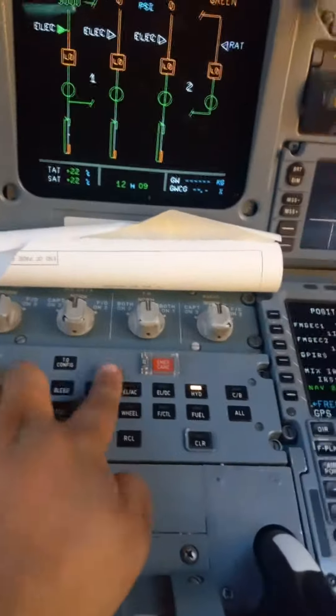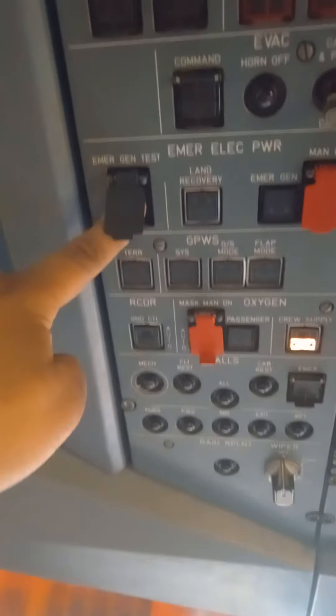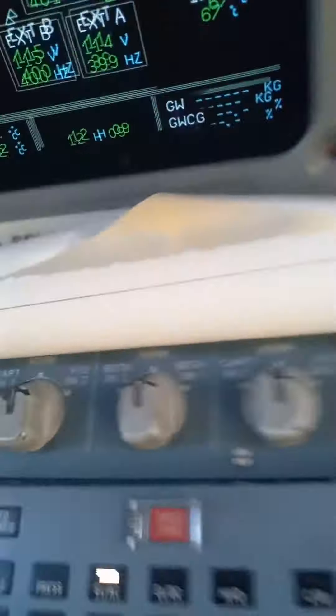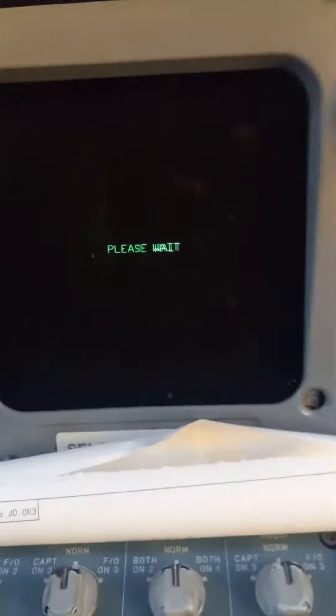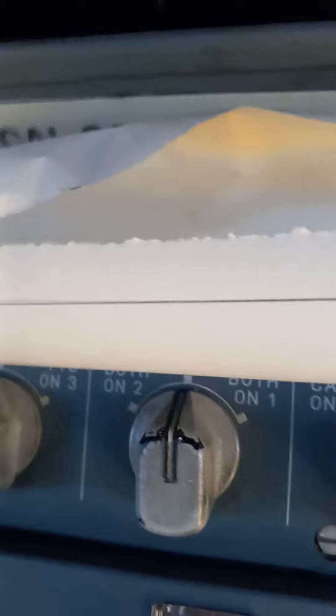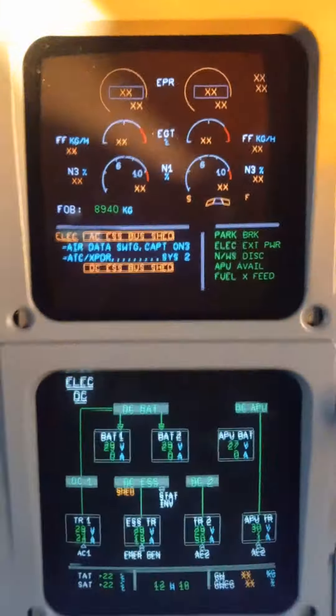And then what you do: go over to the AC page, press and hold this. Shed. DC. That and that. Let go.